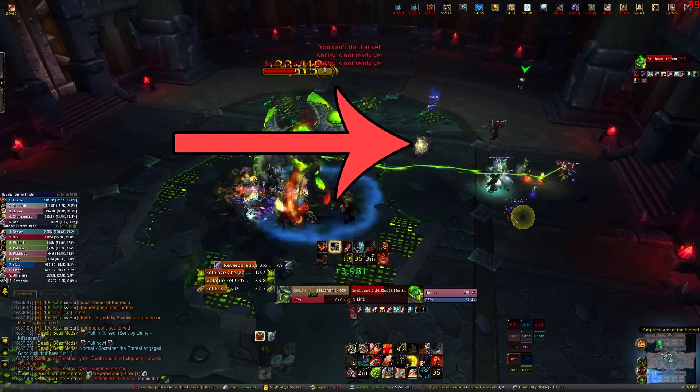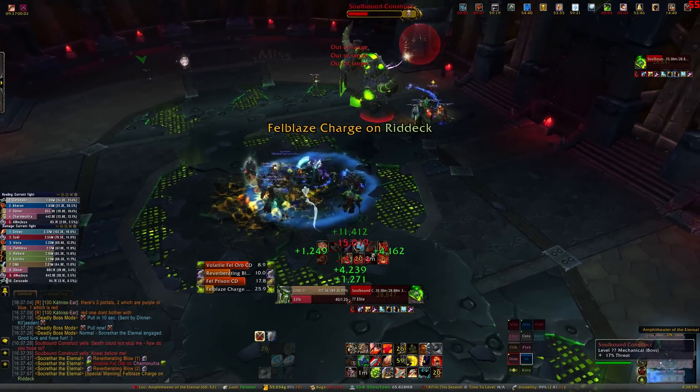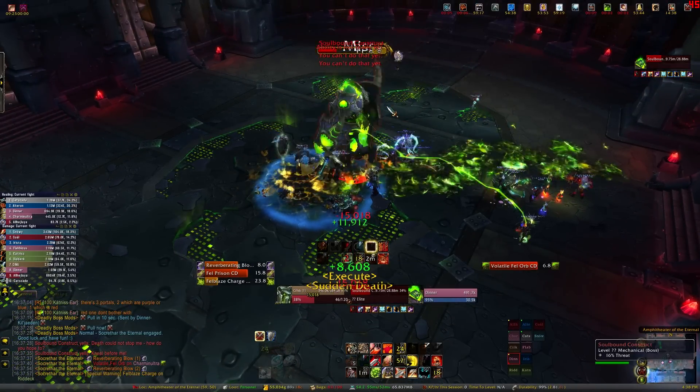The construct will shoot an orb at a random player — make sure you're not near anyone when you get hit by this. He'll also charge, leaving fire patches on the ground. These fire patches hurt you and the adds as well.